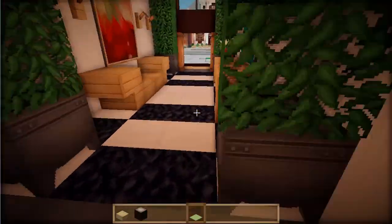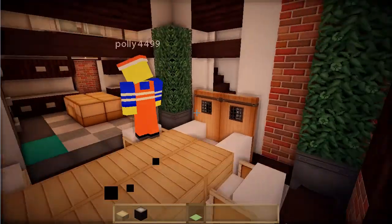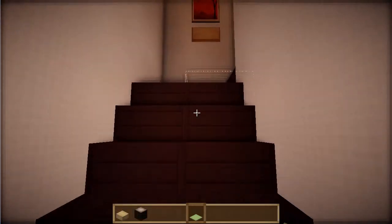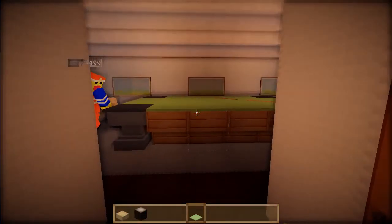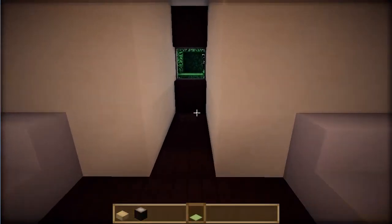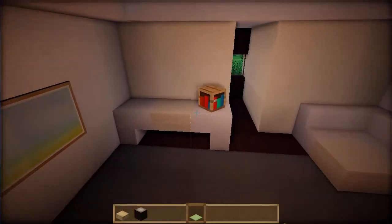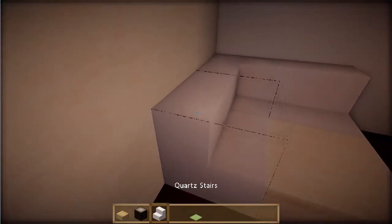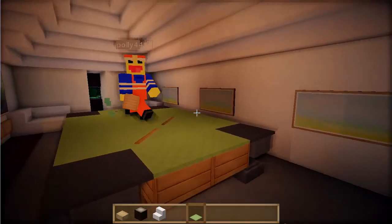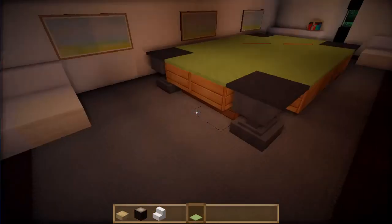Let's go upstairs — the staircase is through here. Straight into a game room with a pool table — love it! There are tiny little windows with a cool view, and a bathroom up here too. The furniture mixes quartz and sandstone together which is a really good combination. These corner seats are cool — I've not seen those before.